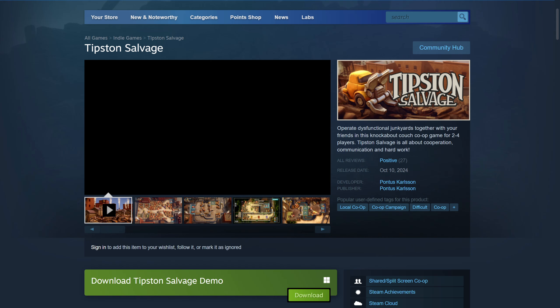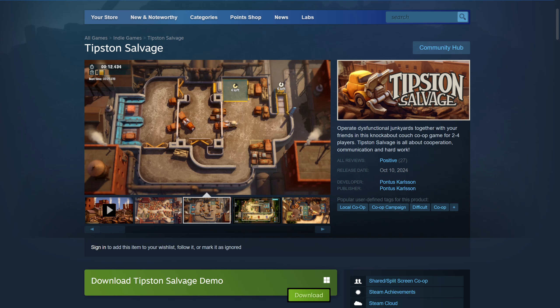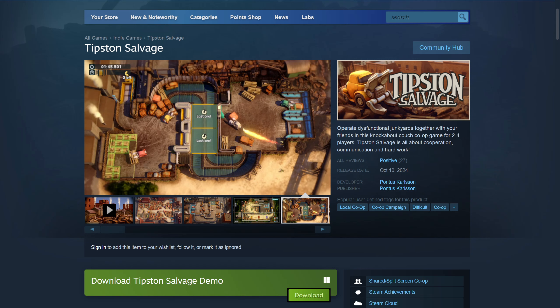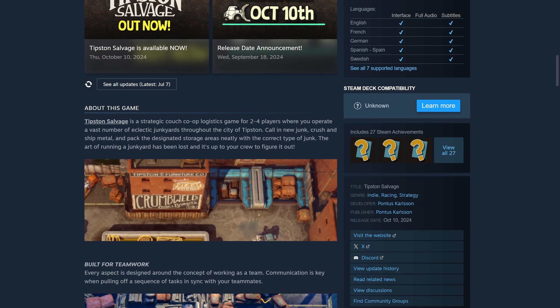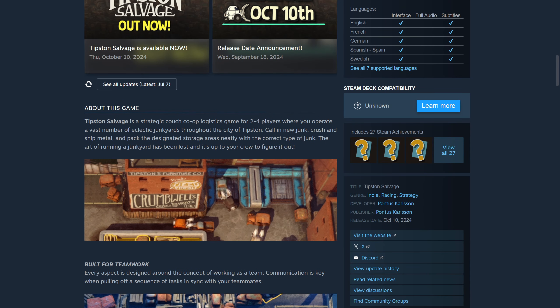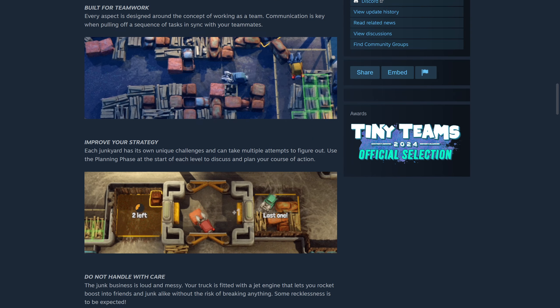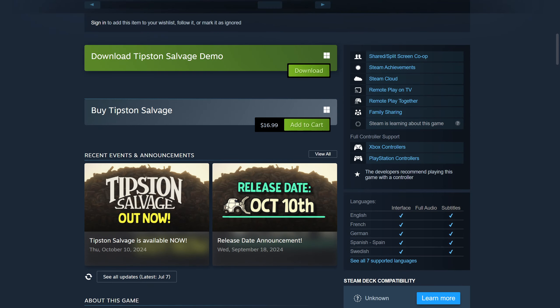Hey, welcome back to the channel, Mr. and Mrs. To Gaming! Today we're playing Tipston Salvage. This is a team-based game where you have to work as a team to overcome certain challenges. It's a strategic game with a vast number of drinking cards throughout the city of Tipston, and every aspect is designed around the concept of working as a team.